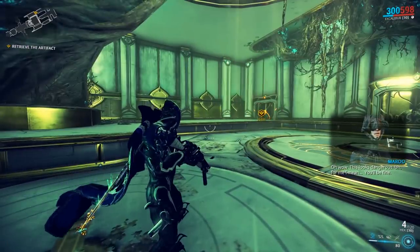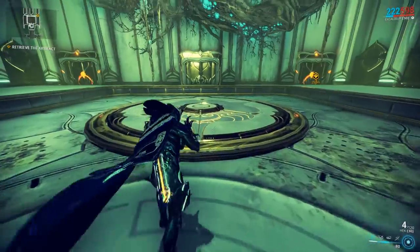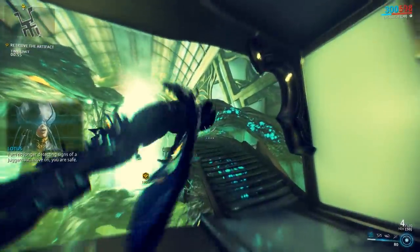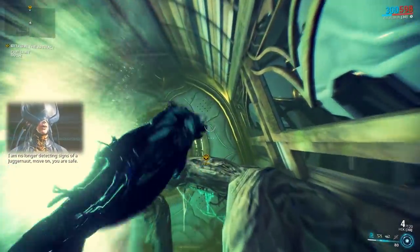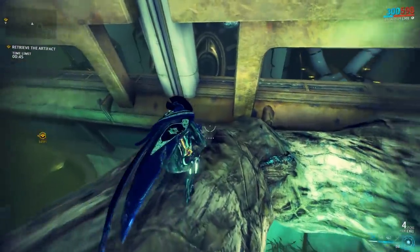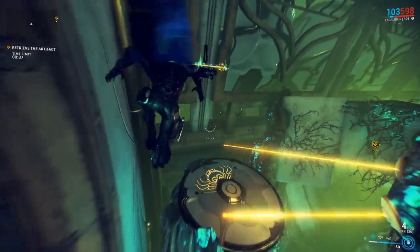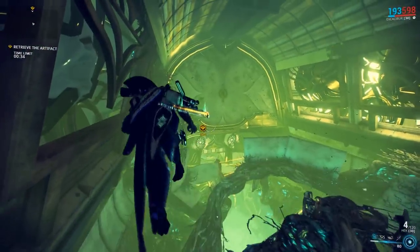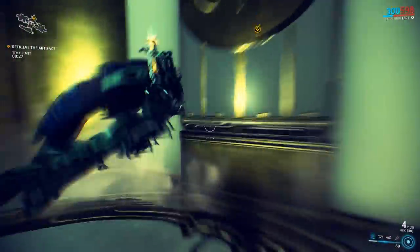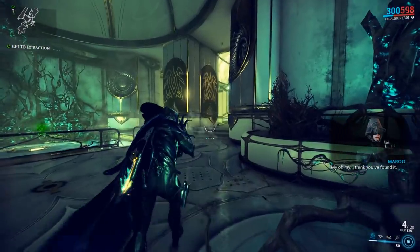In this particular mission, there's going to be a little time trial that activates once I step on this plate. I'm entering a room with a really big fan and I need to find a pathway across. And we made it through in time. I'm going to get up here and retrieve my artifact — there's my Iotan sculpture, and I got it for the week.